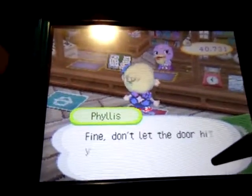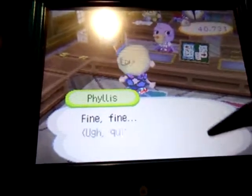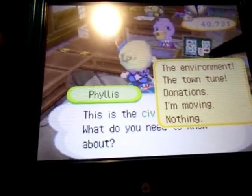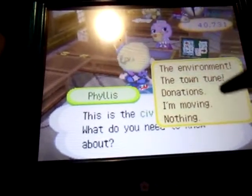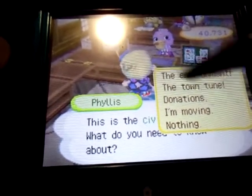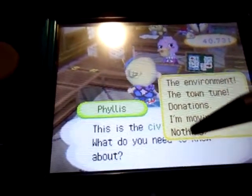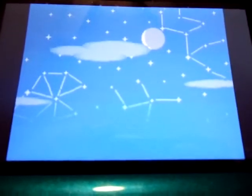Phyllis is really grumpy - she's the nighttime person - but Pelly is the daytime person and she's much nicer. Over here is the civic center. You can check the environment to see what you need to do to make your town nicer and get better feedback. The town tune is something you can do to make your town's music sound nice. You can also donate to Boondocks and get a feather - depending on how much you donate you'll get a certain color feather - or you can move to a different game card. That's the end for part one of Animal Crossing Wild World. Thank you for watching and I will show you part two of the town. Bye!